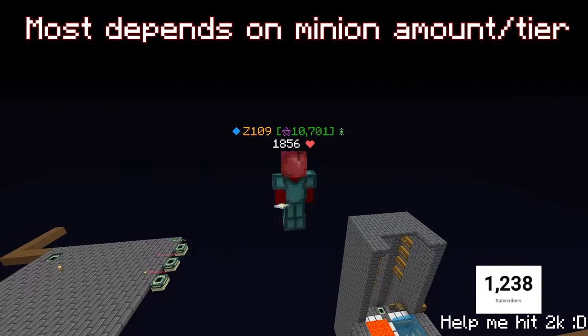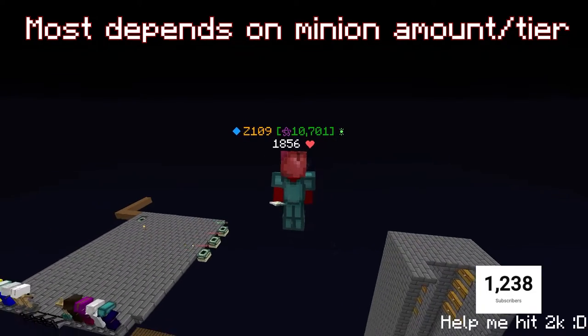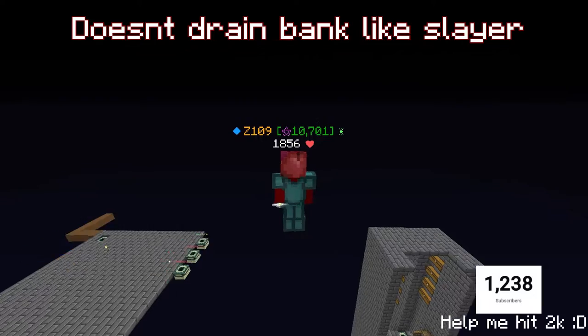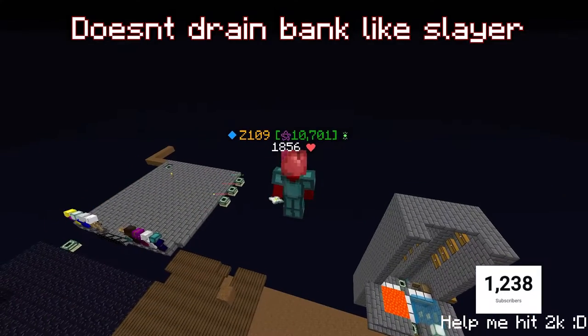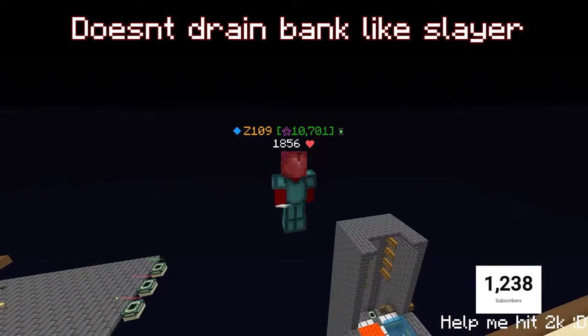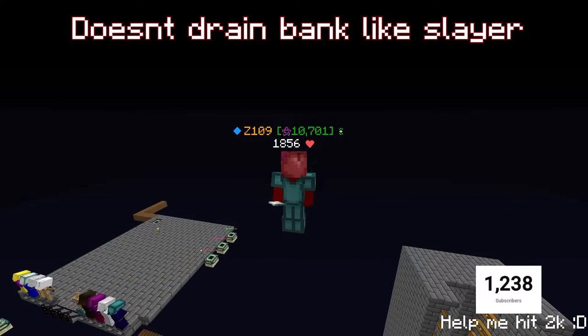With around 25 tier 5 ghast minions I was getting around 400,000 XP an hour, but with full tier 7, 9, or 11 and around 29 minions you could get upwards of 600,000 XP an hour - basically making a profit for free. It's free and a lot easier to do than slayers, and you can still get over 500k XP an hour.